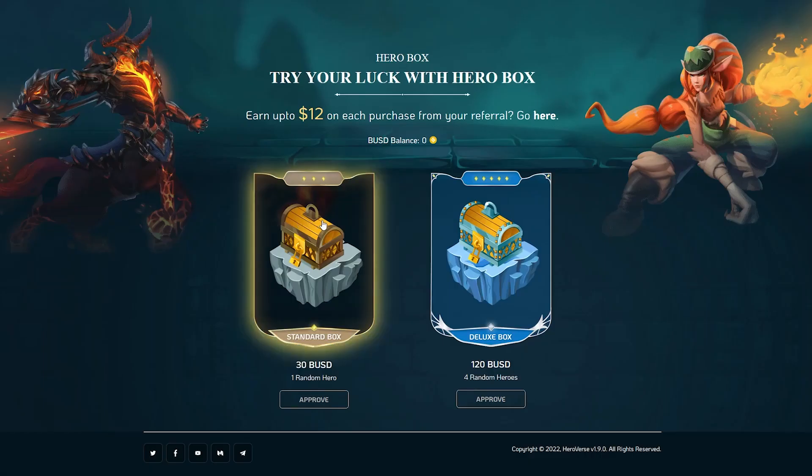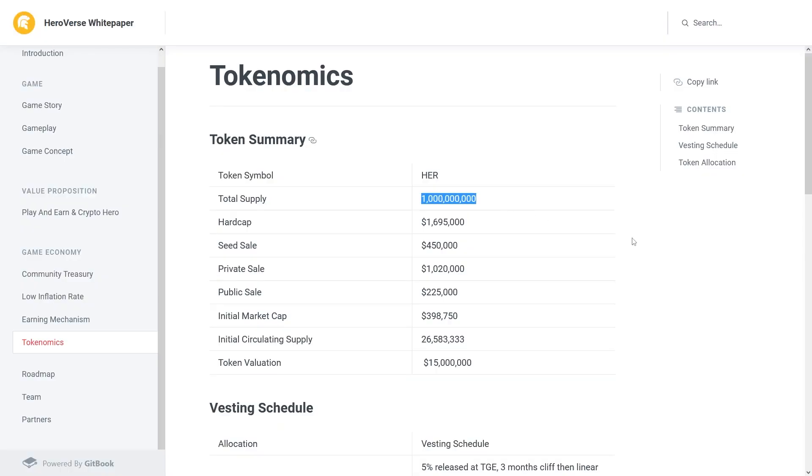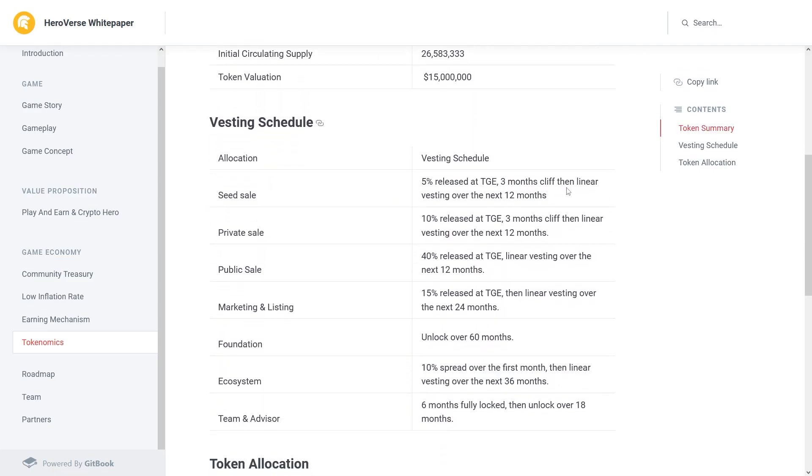Do not ignore the ability to open various boxes. By opening the hero box, players can obtain valuable rare heroes. Let's take a look at the tokenomics of the project's main token, HER. The total supply of this token is 1 billion. The distribution of the token is as follows: 5% will go to seed sale, 10% private sale, 40% allocated for public sale, 15% marketing and listing, and 10% will go to the development of the ecosystem.